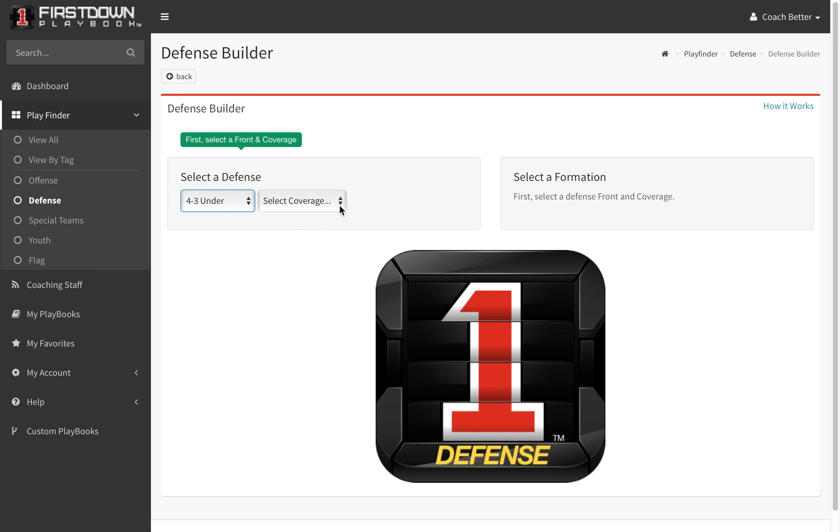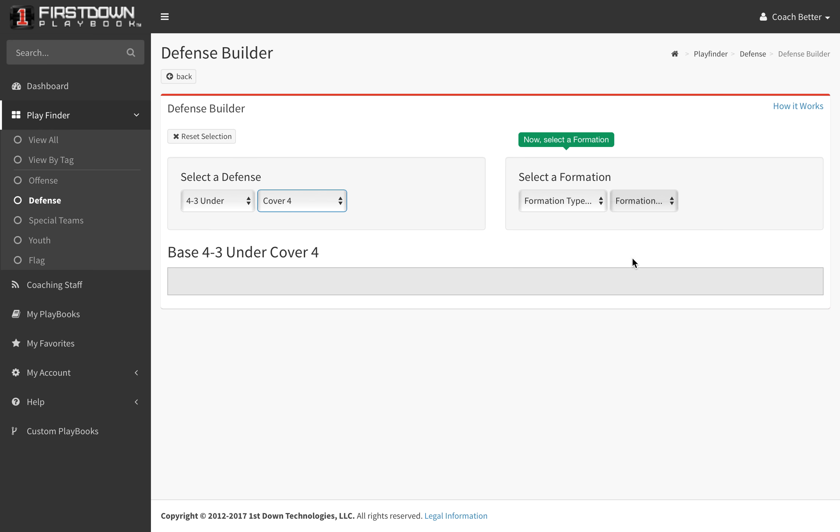Now if you go into the under and you choose one of five coverages — man coverage, cover two, three deep, quarters across the board, or quarter quarter halves — we'll choose quarters for this purpose right here.